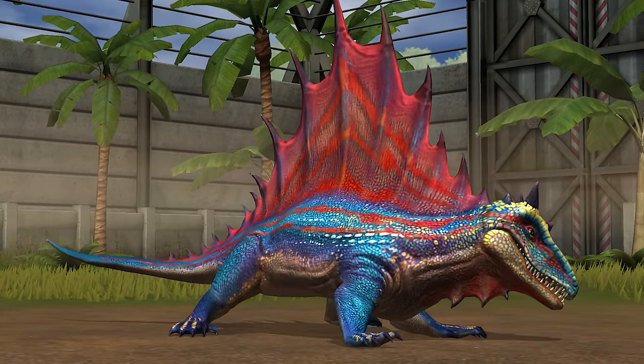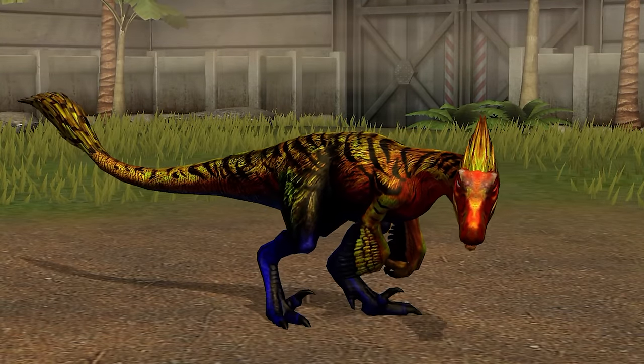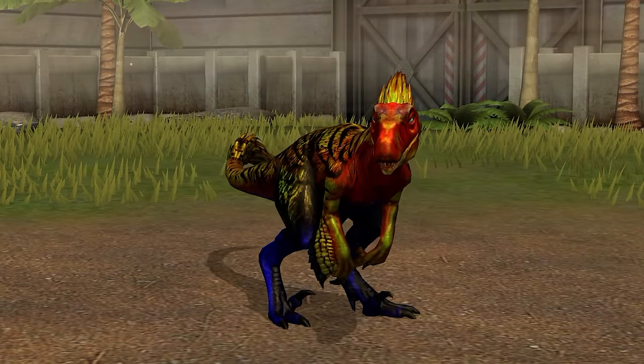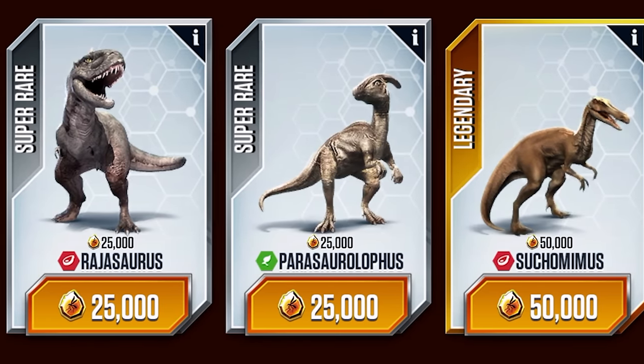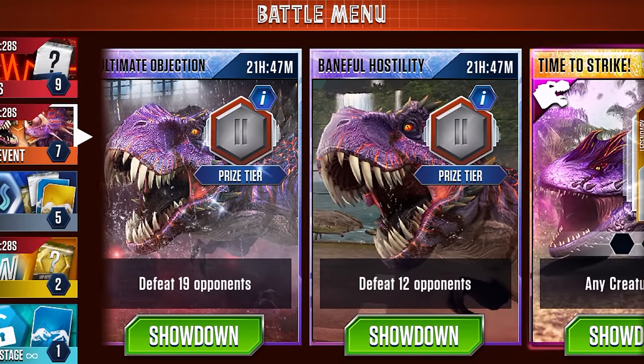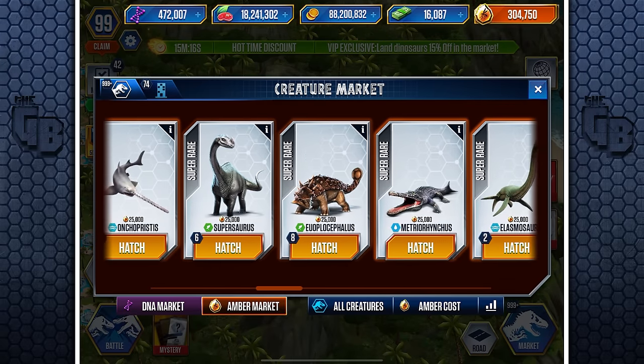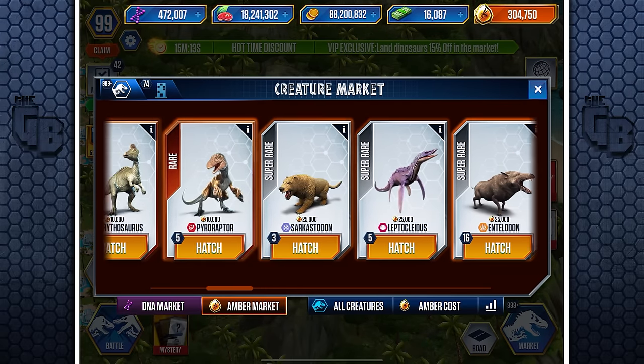The only thing that stops this from being any higher on the list is something to do with one of its ingredients, the Pyroraptor. A few years ago, for whatever reason, the game implemented an Amber System, a new form of currency that required you to use bosses to get it. At the same time, they also took a bunch of normal dinosaurs and locked them behind this Amber Paywall.